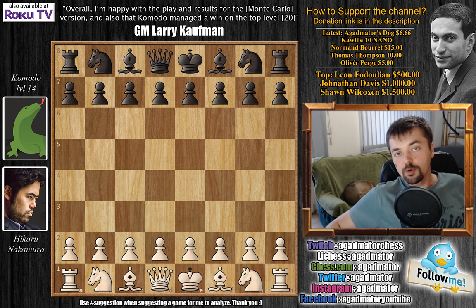Hello everyone! I hope you're all having a wonderful Saturday, as here we have a very nice game from a match that took place on Father's Day. It's Hikaru Nakamura vs Komodo, the Dragon Engine. It's a new engine on Chess.com. It has 20 levels and this is a game he played against Komodo level 14.